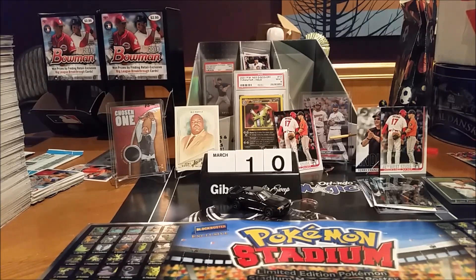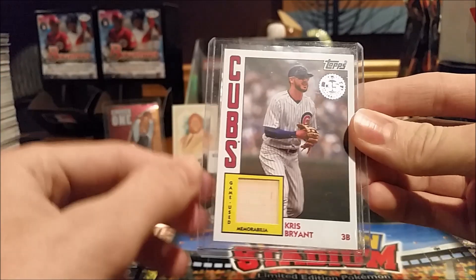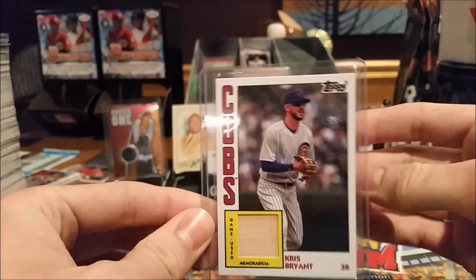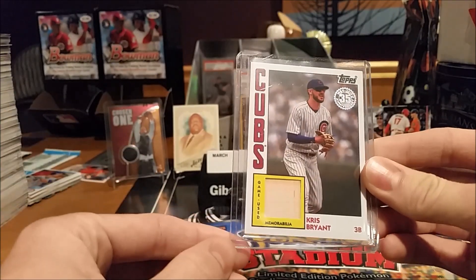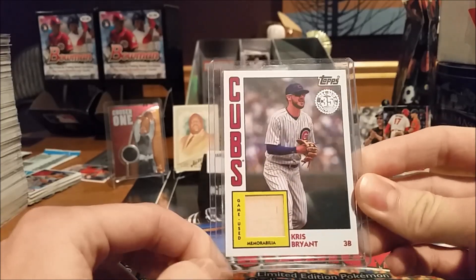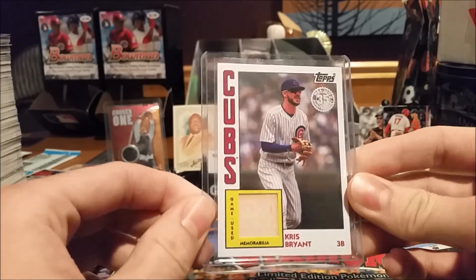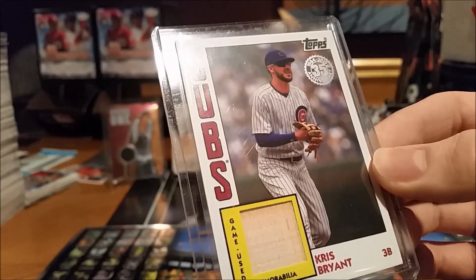At the card show I picked up a nice Chris Bryant bat card. The guy had this and the other relic variation they have. Noah ended up picking that one up. I just liked the picture on this one a little better. But that card's a little off — it's glued wrong. I don't know what happened there.